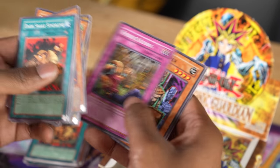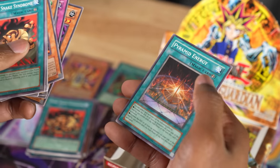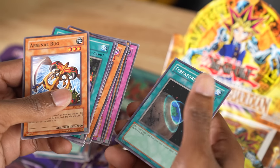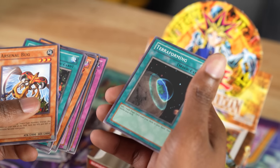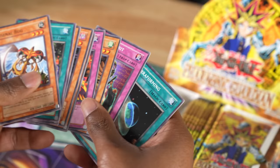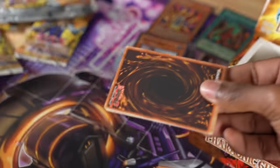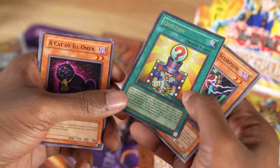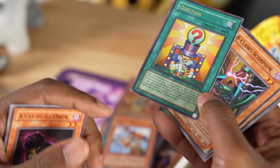Shape Snatch, Needle Sealing, Royal Keeper, and Pyramid Energy. Then Arsenal Bug, Rite of Spirit, and Terraforming — wow, this changes things. Then Soul Leader and Question — that's my ultra rare. When activating this card, your opponent cannot check cards in the graveyard. Your opponent calls the name of the first monster found at the bottom of the graveyard.